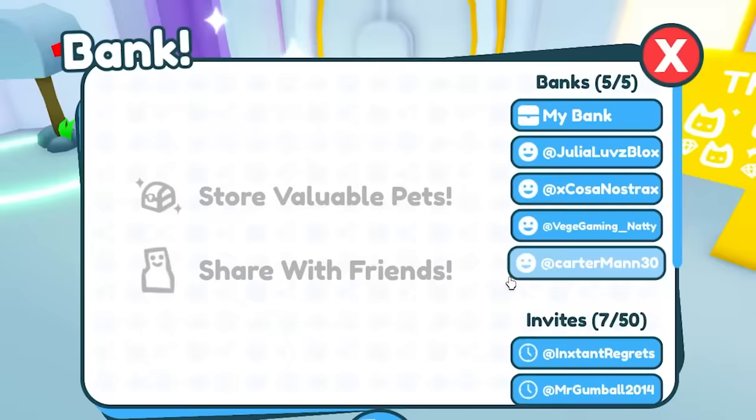Each one of these are like almost one trillion gems. Her strongest pet is the 321 quadrillion hardcore shiny dark matter hot dog pet. The sombrero corgi used to be the strongest one, even with super teamwork. We got all of her pets and she already has a team — a cartoon coins team, which ain't too bad. Really OP though. Her strongest one that she's using isn't the shiny one — because it has cartoon coins four in it.